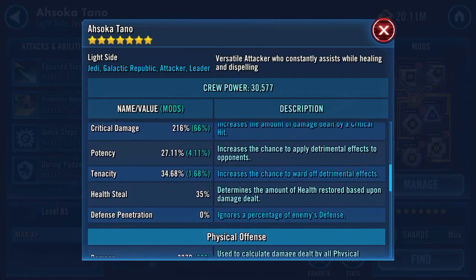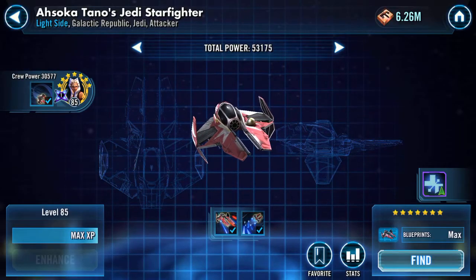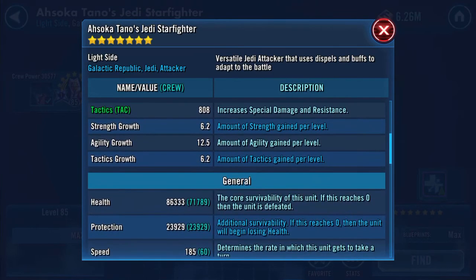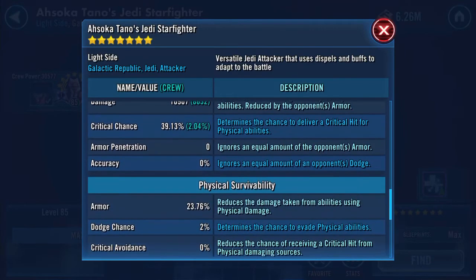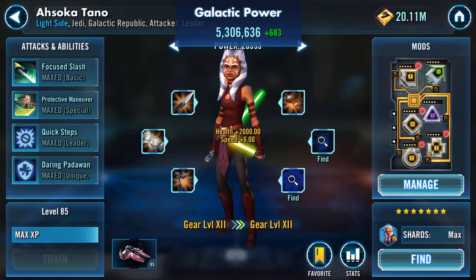Health is going to go up by 2,000 and speed is going to push her past the 200 mark. Still need to get that 6-dot crit damage on her. She's at 35% health steal. She also has a ship — pretty quick actually. Total power 53,175, 86,333 health, 23,929 protection, 185 speed.